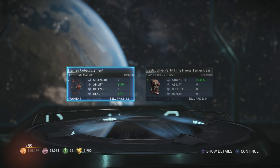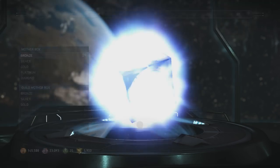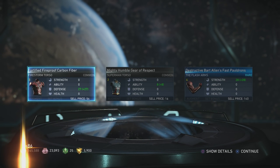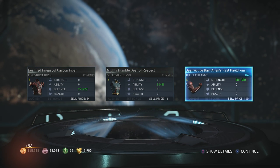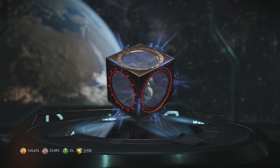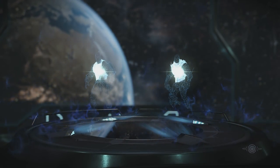We got Firestorm matrix stuff, Harley Quinn torso - yeah, nothing Robin-related yet. Let's see more Firestorm, Superman, and of course Flash arms. A lot of this stuff just looks kind of normal, but it's good if it's all yellow - that's epic.